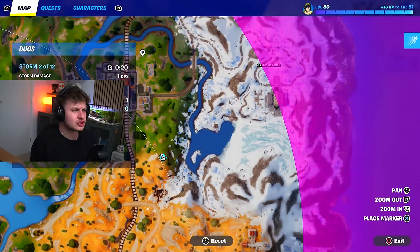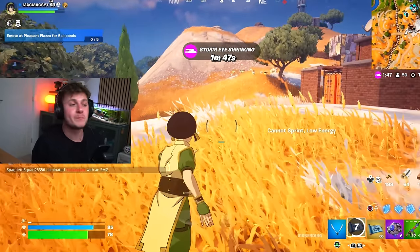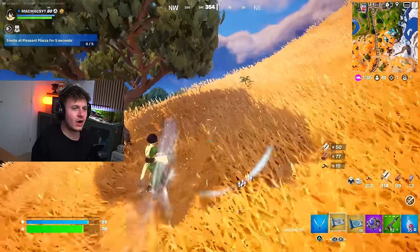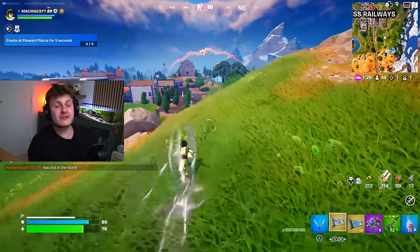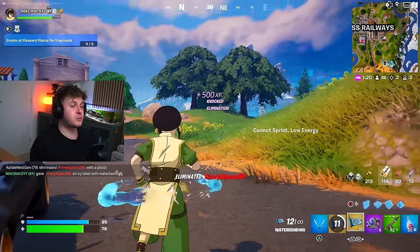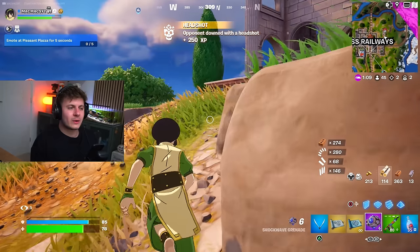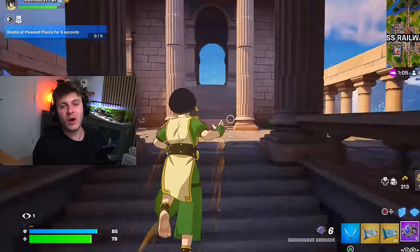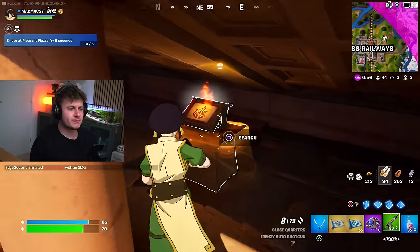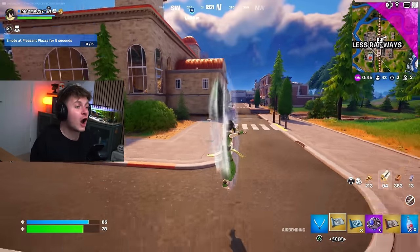Firebending isn't the best on its own, but it should just be over here. The firebending element, if used in combination in the right sequence, is super overpowered - I'll show you in a minute. There are quite a few people here; I kind of want to use the god mode on them. Let's make our way over to Reckless Railways because there's a spawn of the firebending element there. The waterbending mythic is the best mythic out of all the elements, but let's go get the firebending mythic. We only need one of them - grab that. So we've got three of the elements right now and we need the fourth one: the earthbending element.